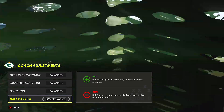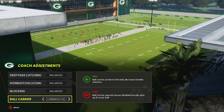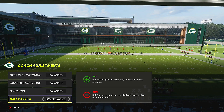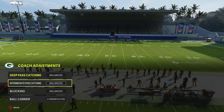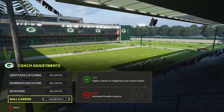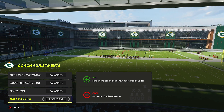Instead of complaining about dynamic difficulty, find a way to counter it. You trade off jukes for decreasing fumble chances on conservative. There are times you'll still fumble — go up against a Wagner and he's probably going to make you fumble regardless. If you're in the red zone with the ball and have nothing to lose, put ball carrier on aggressive — four or five yards out, run the ball in on aggressive. Drop a like, love you guys.